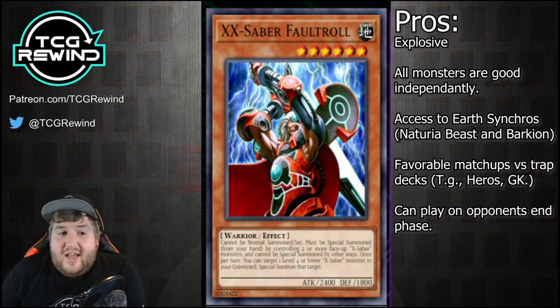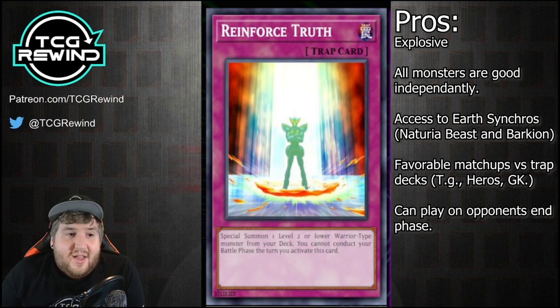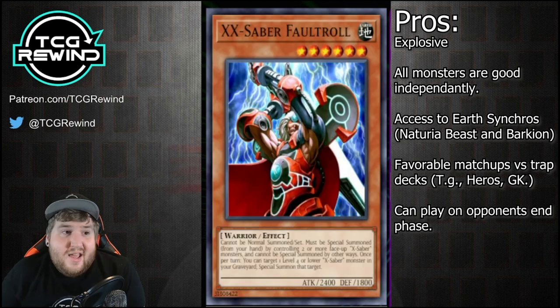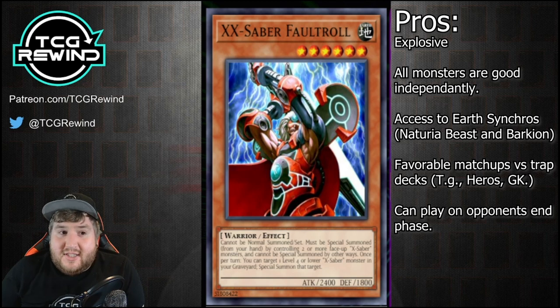For example, you can Gottoms' Emergency Call back a bunch of monsters during your opponent's end phase, or activate Reinforce Truth during their end phase. Then since Faultroll is an inherent summon, if you start your turn with two X-Sabers on your board, your opponent basically has to slam a Maxx C to make it worth potentially seeing value on hitting the Faultroll. And since all the monsters are standalone really good, it's super easy and comfortable nine times out of ten to only synchro once, or even just pass your turn. Anytime I've been hit with Maxx C while playing this deck, it hasn't been brutal.